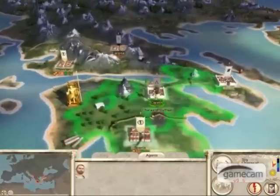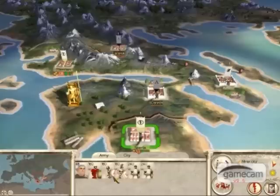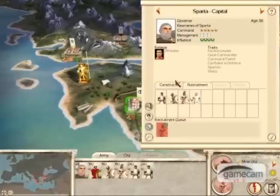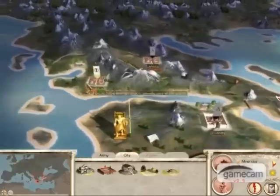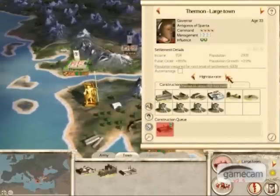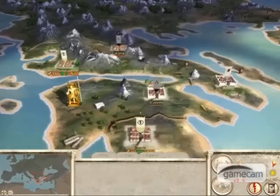Next we'll look at Greece. With Greece, you're surrounded by the Macedonians — they're extremely aggressive. So building up your defences and your armies would be extremely helpful. Taking care of them early helps you in the long term. Your cities start off really undefended, so building up defences and armies in Greece will help you against the Macedonians and the people of Thrace.